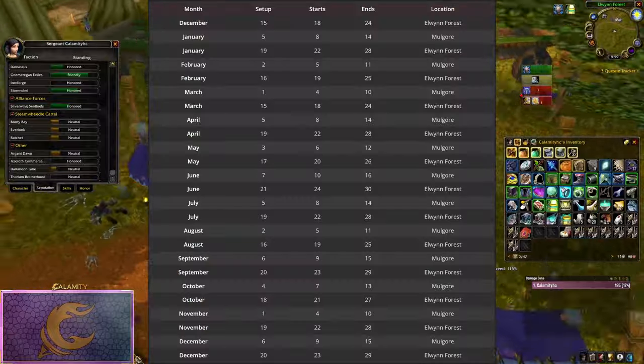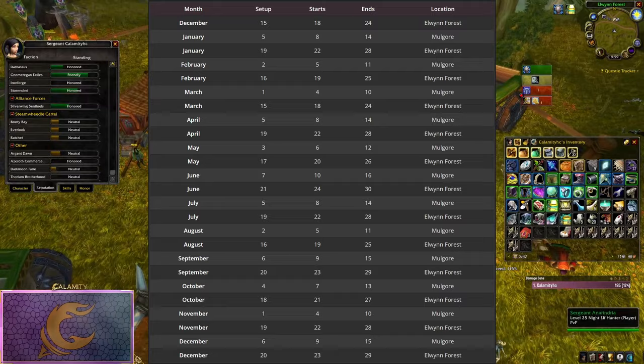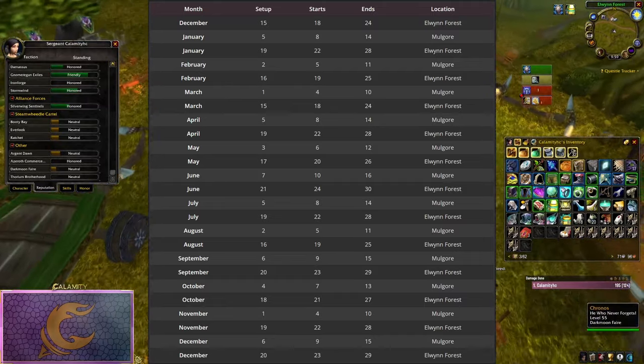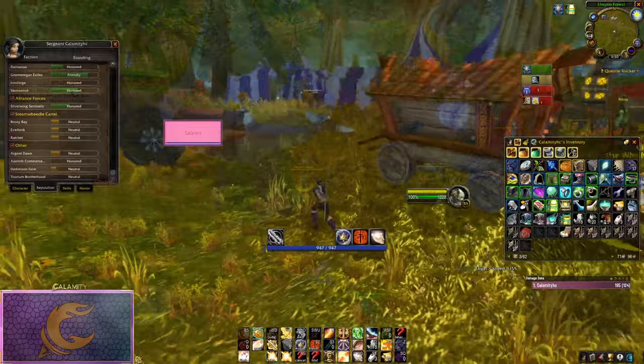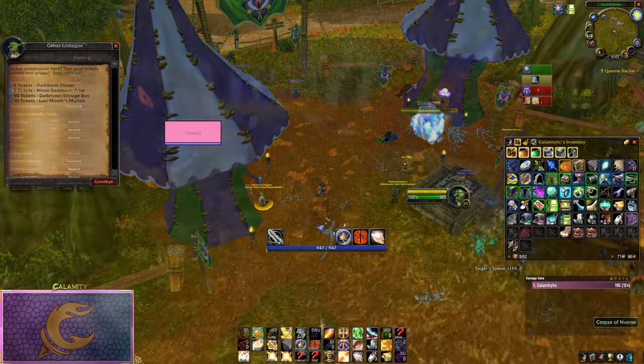Secondly, the Darkmoon Faire has a two-week cadence in Season of Discovery, instead of the usual one-month cadence. This means the Faire will visit two times in a month, once in the Horde area and once in the Alliance area. Lastly, most of the turn-ins for tickets are disabled. We currently only have a turn-in for the Darkmoon Flower, a minor prize bag, last month's mutton, and the storage box. The higher level turn-ins are not available.